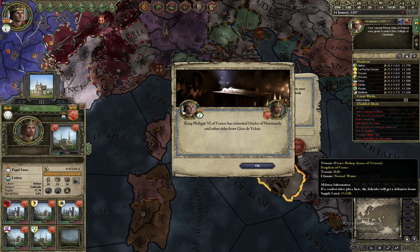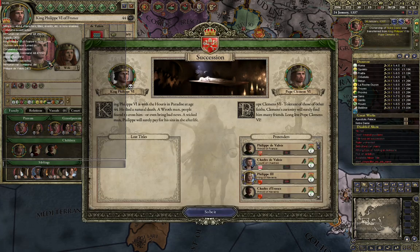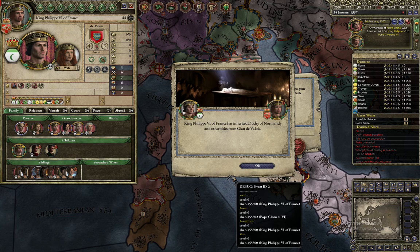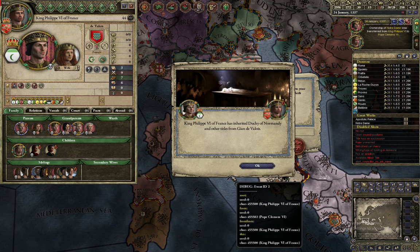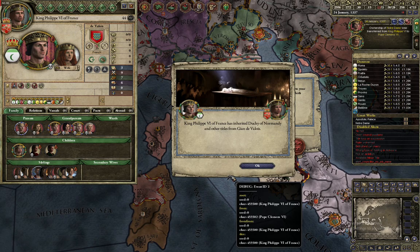And then make succession on your part happen. Now you are playing as the Pope. This allows you to excommunicate other Catholic rulers if you are also Catholic, and call a crusade for whichever target you desire.